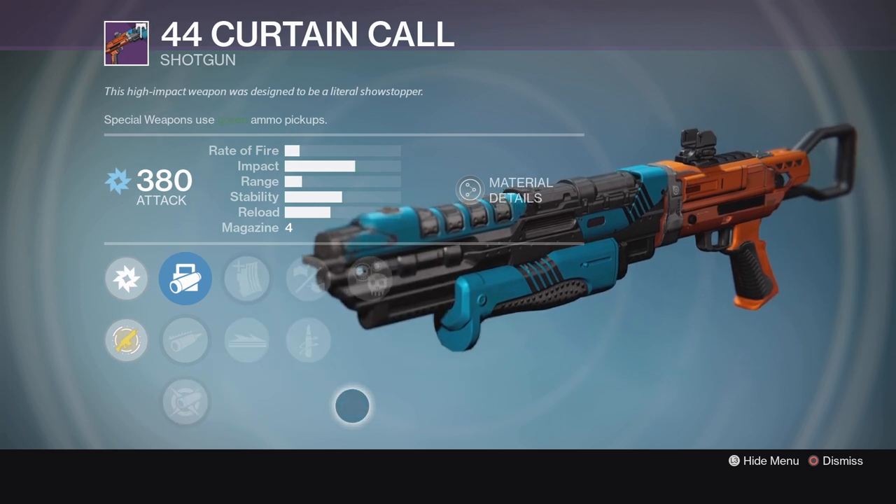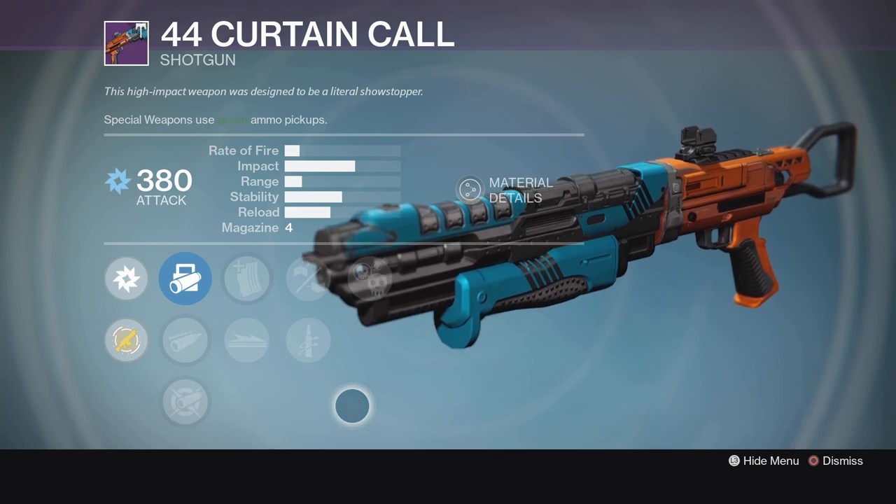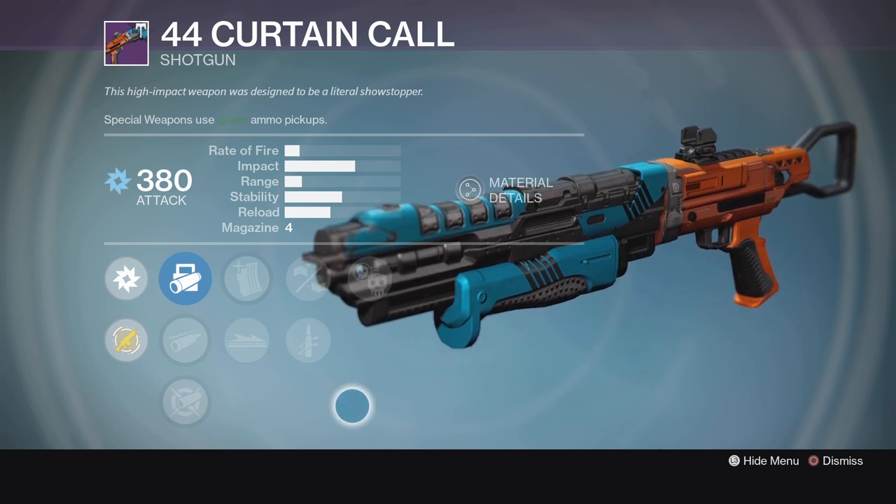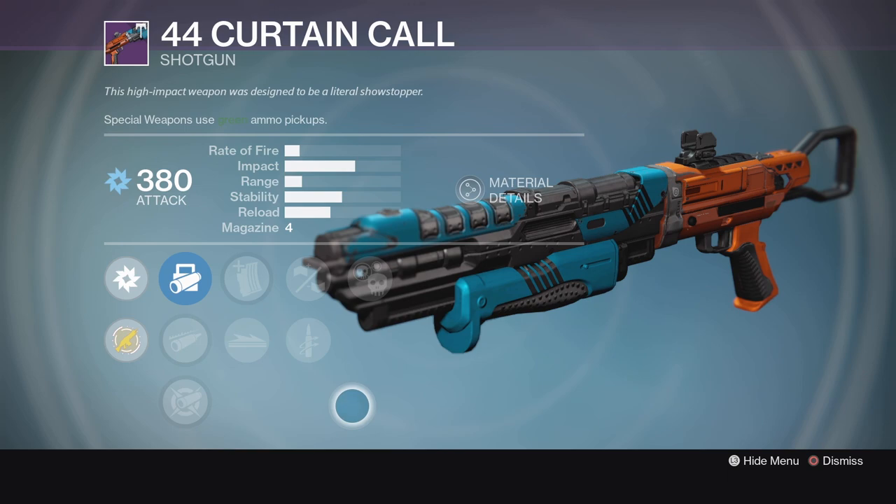It's not as good a roll as the old stuff used to be when shotguns dominated the Crucible, but because you don't see as many shotguns anymore, you can get away with a lesser roll that's perhaps more useful for more situations. I like this Curtain Call a lot — I'm going to be grabbing one.